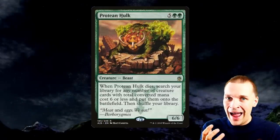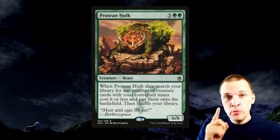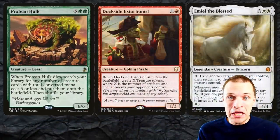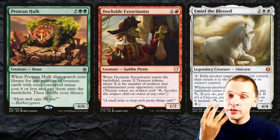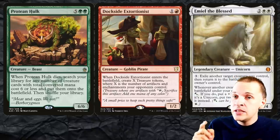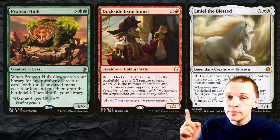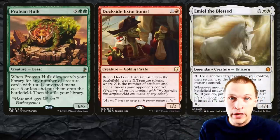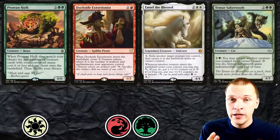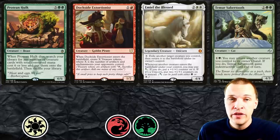Now let's talk about the Hulk package. I like Hulk packages that are very small. Dockside and Emil — easy. All together a total CMC of 6, that's perfect. When Dockside ETBs, if you generate four treasures or more, you will have enough mana to activate Emil on the spot and make infinite treasures and win. This is a great two-card combo on its own, and it requires Naya color identity — white and red. We might as well just throw in Timur's Sabertooth here as well.